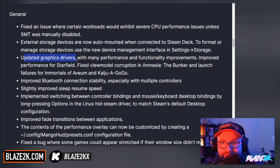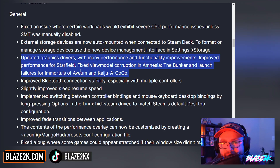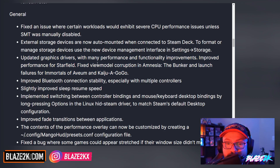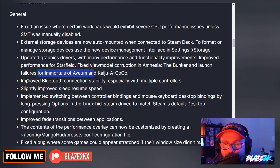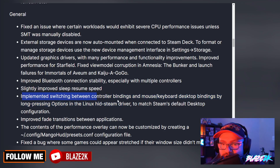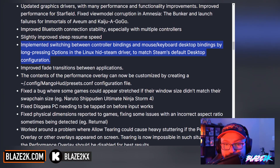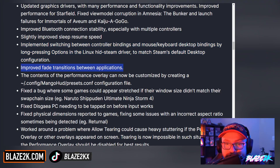They've updated the graphics drivers with many performance and functionality improvements. Improved performance for Starfield — let's go. Fixed view model corruption in Amnesia: The Bunker, and launch failures for Immortals of Avium and Kaiju Agogo. Improved Bluetooth connection stability, especially with multiple controllers — that's a big issue for a lot of people. Slightly improved sleep and resume speed. They've also implemented switching between controller bindings and mouse and keyboard desktop bindings by long-pressing Options in the Linux Steam driver to match Steam's default desktop configuration, and improved fade transitions between applications.